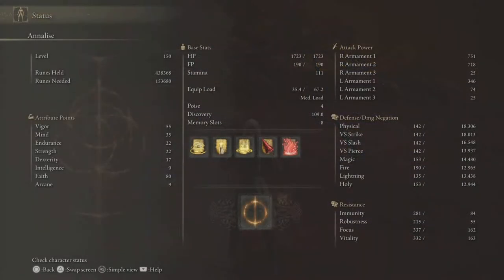First things first, let's take a look at the stats. We've got ourselves level 150 — that's just the nice chill level I like to hang out at. Vigor 55, mind 35, endurance 22, strength 22, dexterity 17, intelligence 9, arcane the same, but our faith is at 80. We're cranking those numbers up because of the new soft cap and hard cap system in this game.